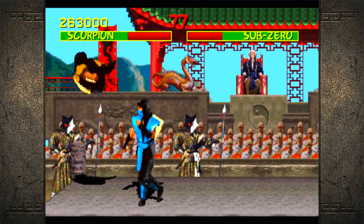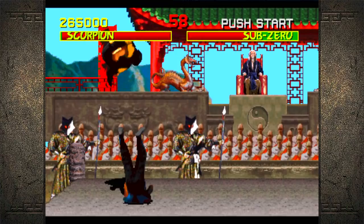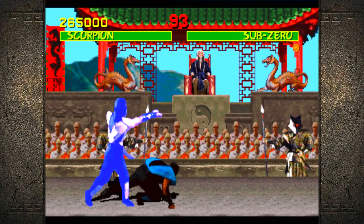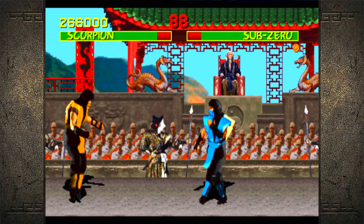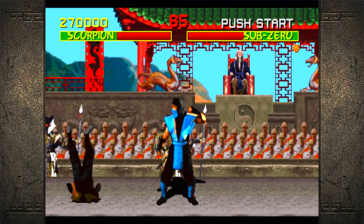Just trying to combo you. Jump back, jump forward, jump back, jump forward. I wonder if I could punish his ice ball with my spear — probably not. Trying to get combos with like standing high punch into spear — I don't even know if that's a combo or not.